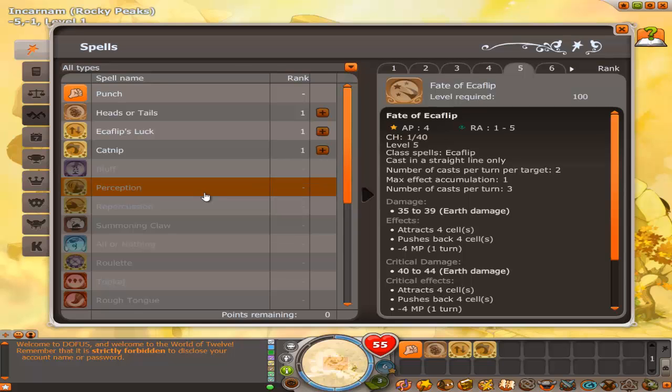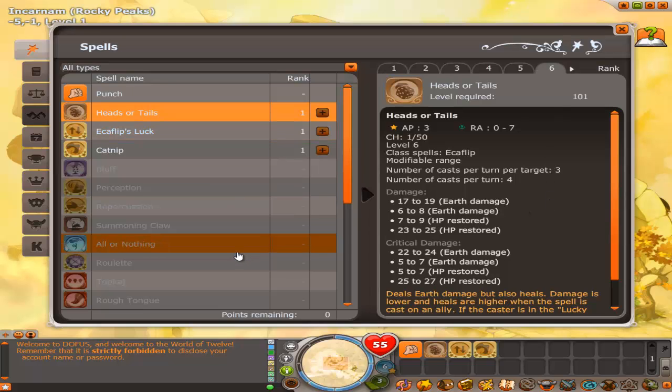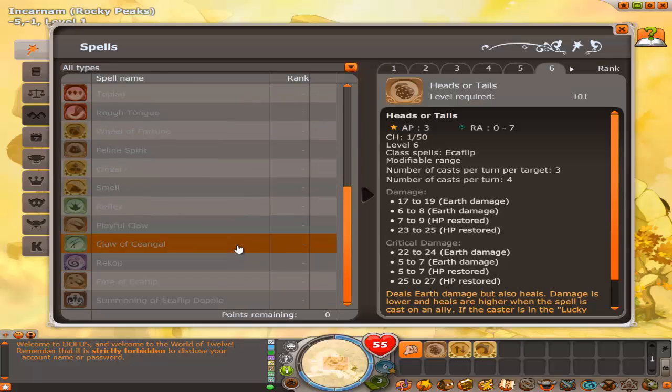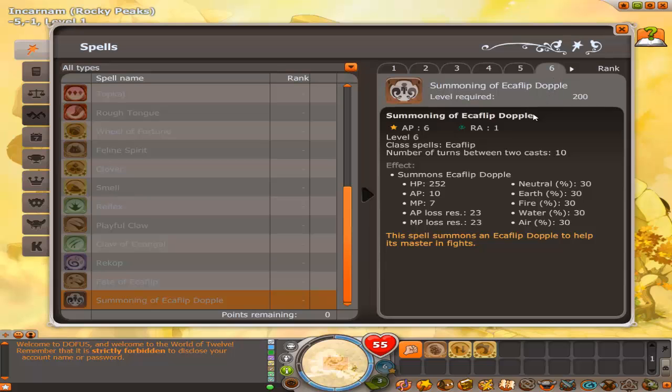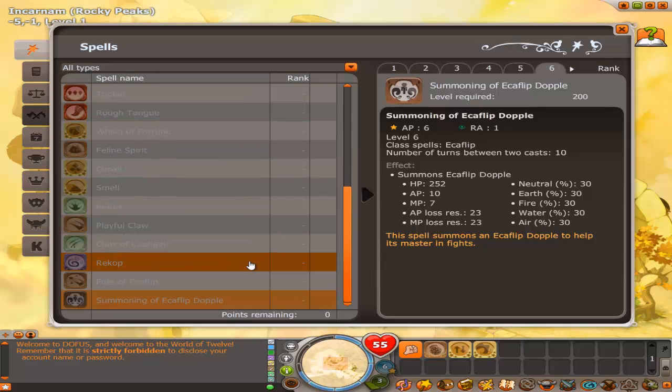Then go back through in the order I told you and level all of these up to 5. Once you pass 100 you can start getting things to level 6, so in the order I told you, get each one to level 6. Eventually around level 180, get the weapon scale up to 6, and at 200 you can get your doppel to 6. That pretty much wraps it up — if you want a strength echo flip, this is the way to do it. Until next time, peace.